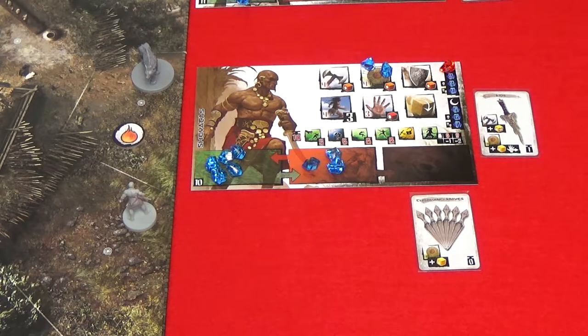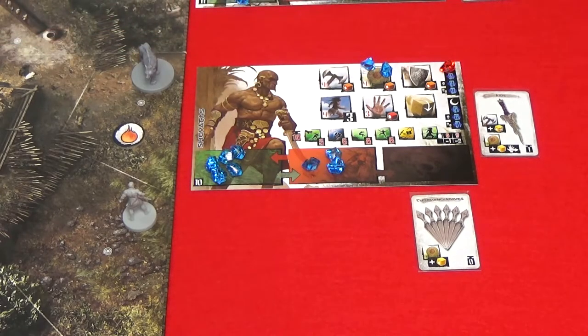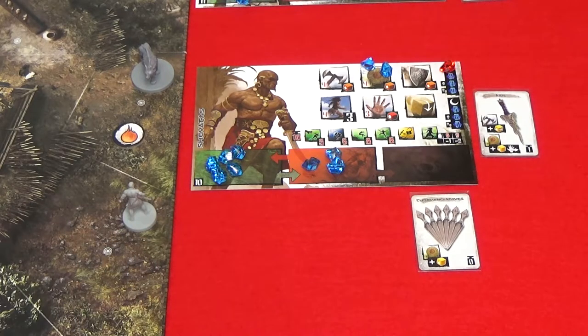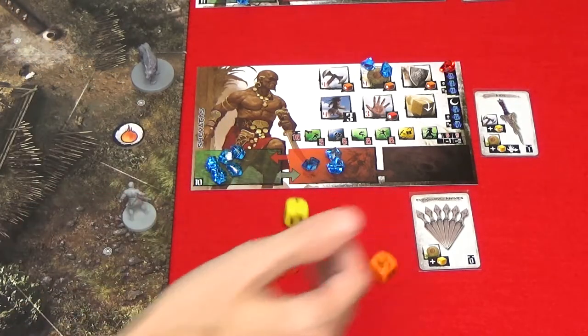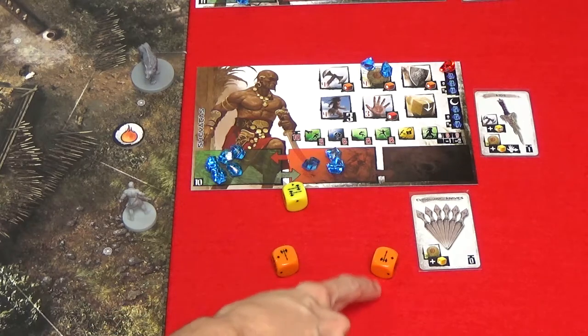Friendly or enemy models don't block line of sight but can hinder ranged attacks. For each gem assigned, the hero rolls one die of the type indicated on the ranged attack space plus the dice indicated on the chosen weapon card — so here we would roll two orange dice and one yellow die. Then resolve any rerolls and determine the attack power by adding up the symbols.